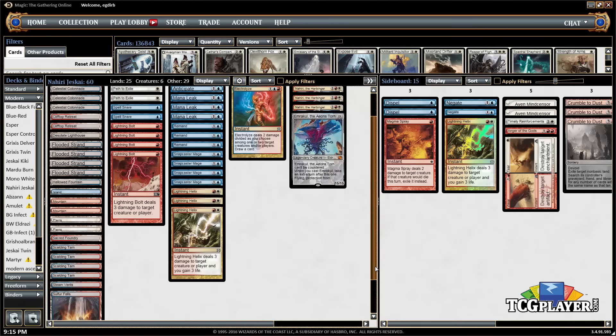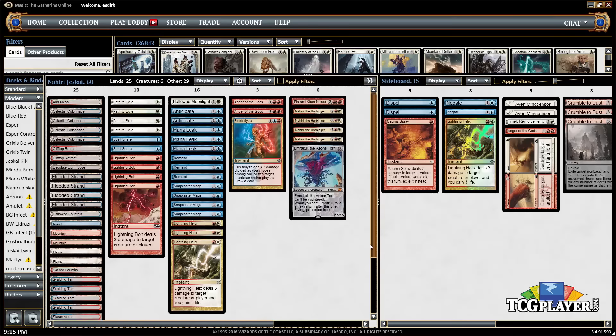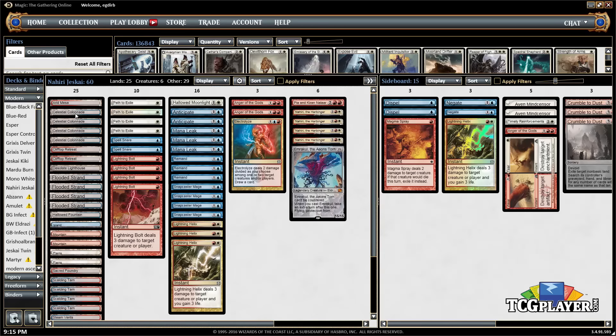We've got a pretty typical blue, white, and red mana base — fetch lands, shock lands. The best land is Celestial Colonnade because it's a win condition. For five mana it becomes a 4/4 flying vigilance creature, which is very powerful. You'll get to six mana a lot and Celestial Colonnade is a legitimate win condition. It can attack planeswalkers, it can block, and it dodges premium removal like Lightning Bolt and Lightning Helix. That's one of the primary reasons to be in blue-white control.